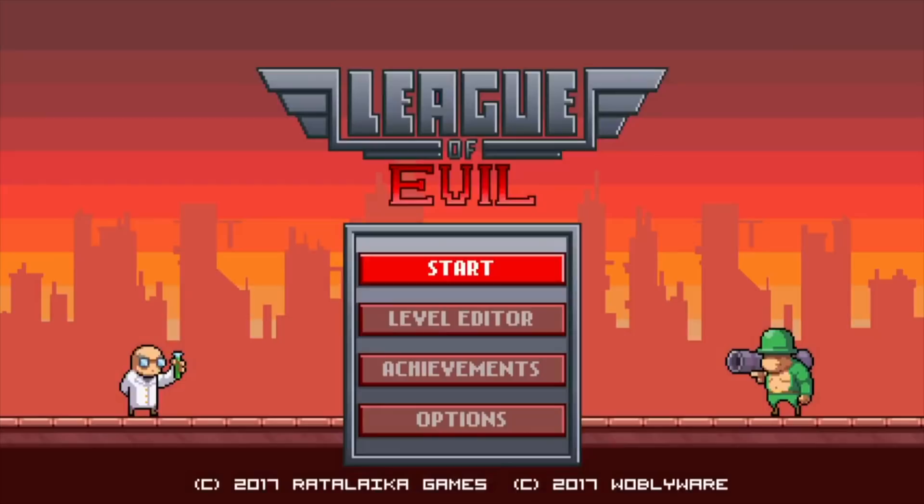Hey guys, what's up? It's 8BitErik. Today we're going to talk about a 2D platforming game on the Nintendo Switch, which is a genre that's actually picking up some steam on the console. Not too long ago, we got a game like Slime Sand, which was a lot like another game that's coming out later, Super Meat Boy. But today's tasty morsel is a game called League of Evil.